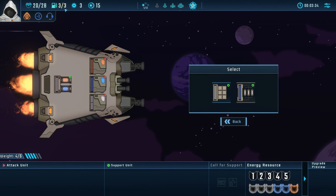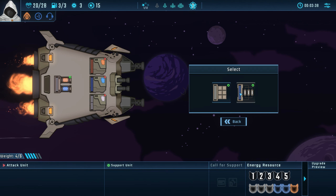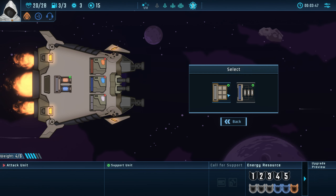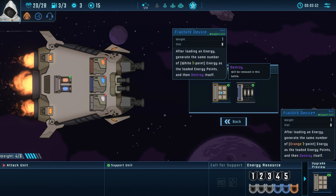After every fight you're refilling fuel, picking a unit, and potentially some relics — kind of like treasures similar to Slay the Spire — trying to build up your ship to be as powerful as possible because the game gets very difficult.